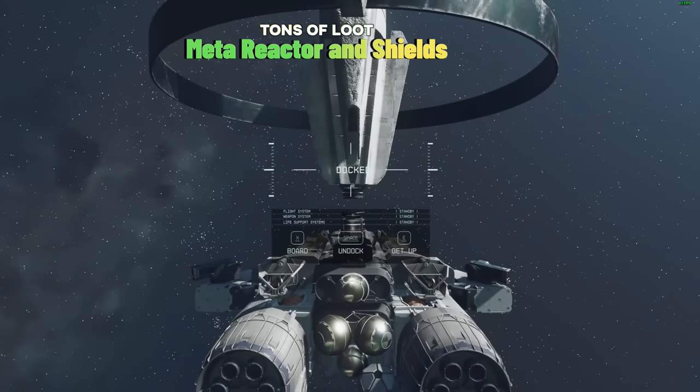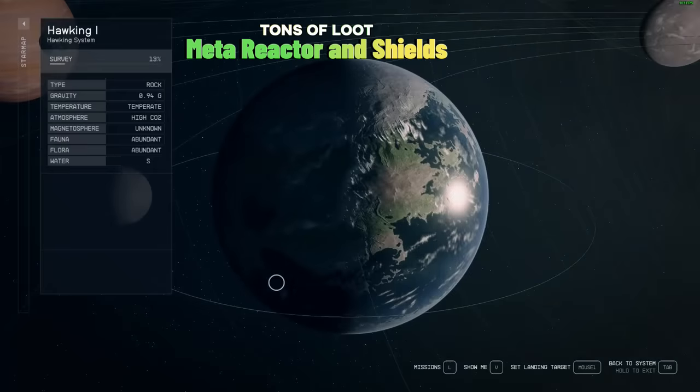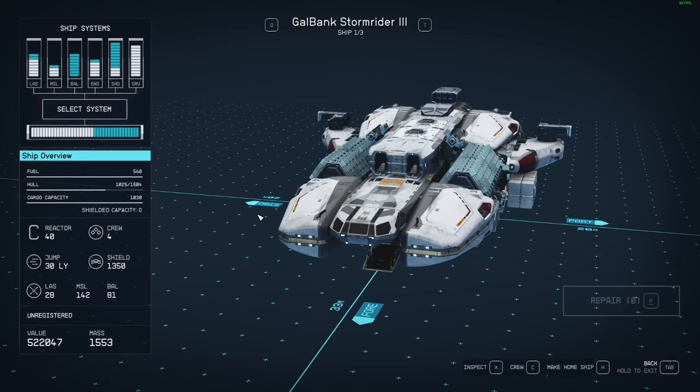So, if you ask me: does crime pay in Starfield? It absolutely does. Look at the items we got — a ship worth about 522k, plus 22k credits in cash, plus legendary finds, plus tons of weapons and ammo on the ship. Anyway guys, as always, thank you for watching — I do appreciate your time. You guys have been absolutely phenomenal with so much support this past month or two. I really appreciate it, and I'll catch you guys in the next video. Peace!